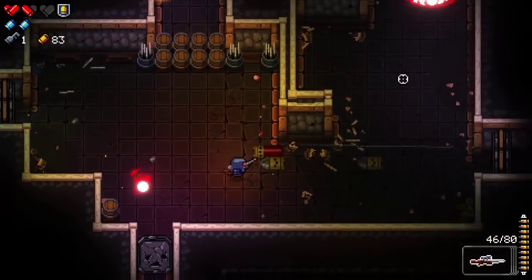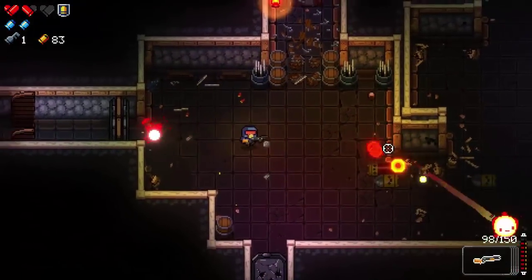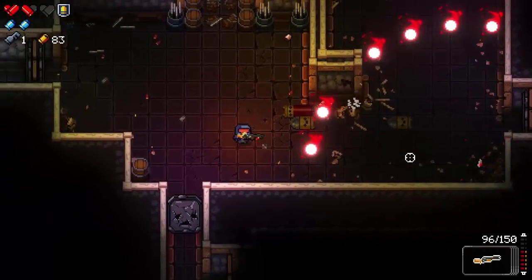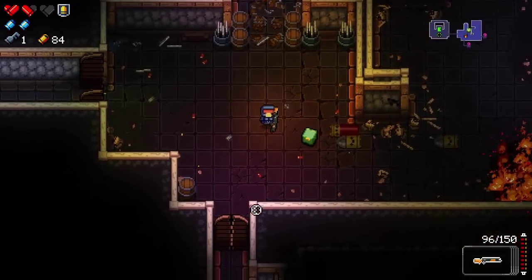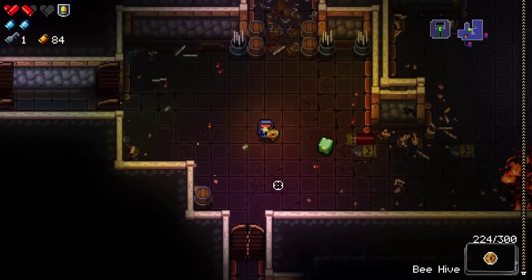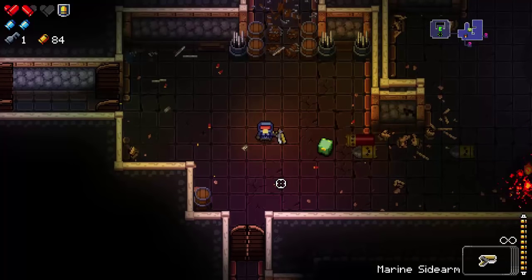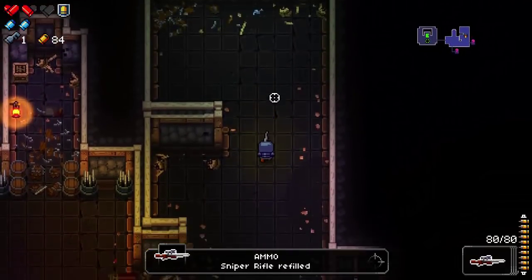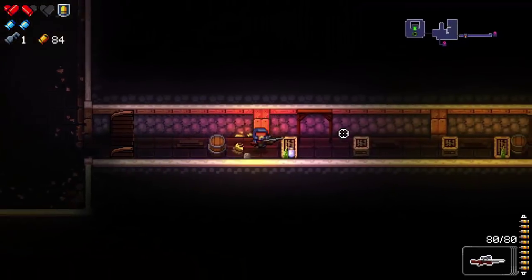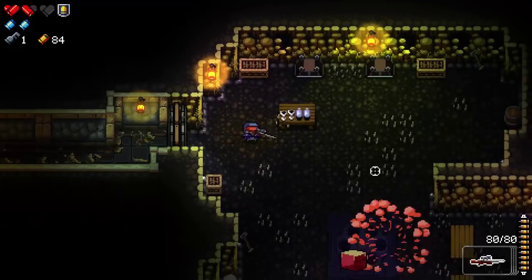We encounter a necromancer enemy again. We deal with it carefully and the combat is hectic — at one point the door looks like it came at me, which might have just been my sleep-deprived brain. We haven't really used the Composite Gun yet. I decide to grab the sniper rifle ammo now rather than leaving it, because every time I leave something and come back, the rat seems to steal it.